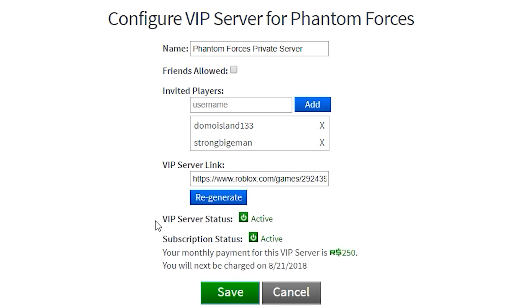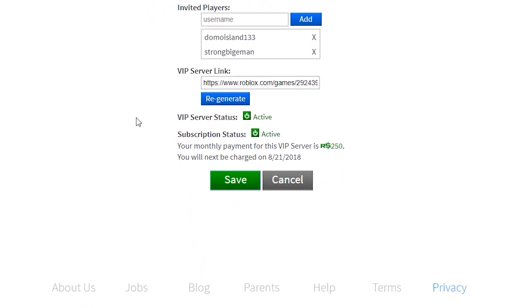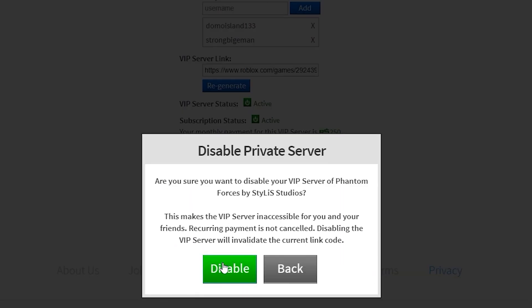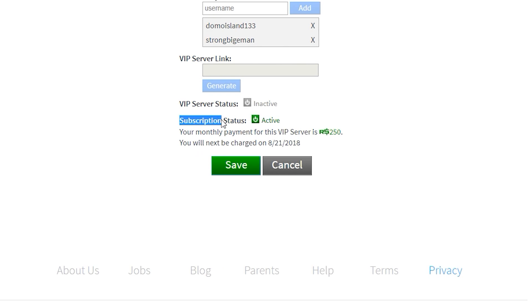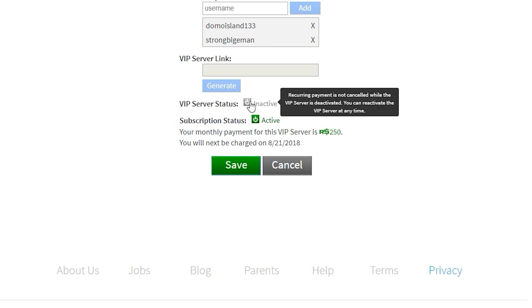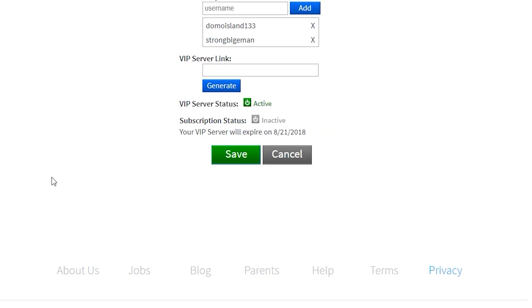The toggle below the link is basically for enabling or disabling the VIP server. If you're about to go to sleep and you don't want anyone else playing on it, you could click it and disable it. Just keep in mind that when the VIP server is disabled that way, the subscription is still active, so you'll still have to pay the fee every month. But if you disable it using the other option, it will tell you when the VIP server will be deleted and that you will not continue paying for it past that date. If you ever decide you want to continue paying for it again, just click renew private server.